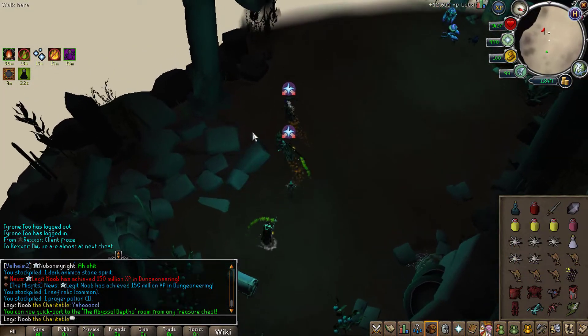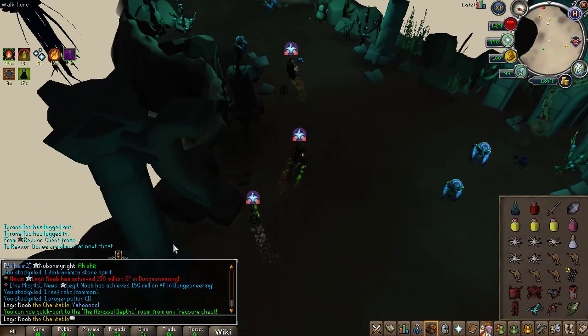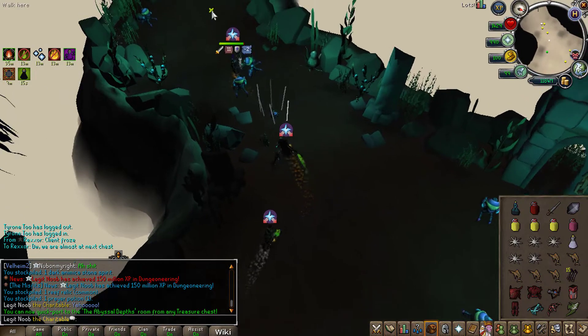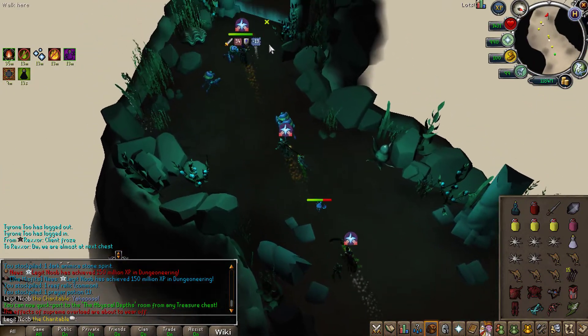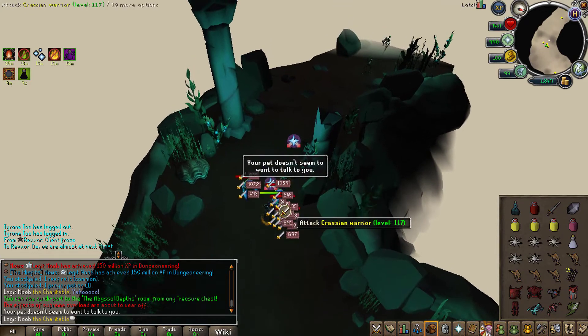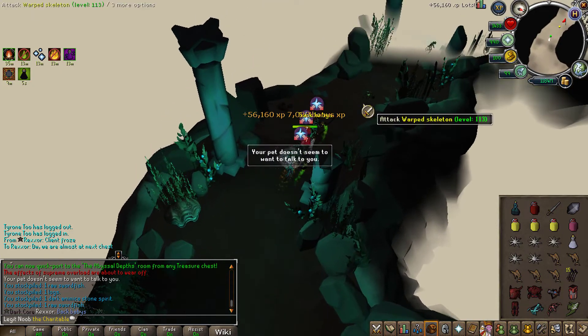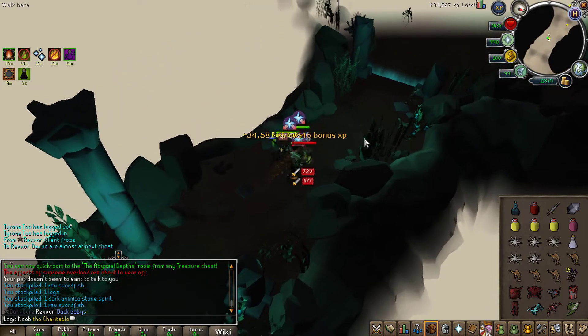I just hit a nice little milestone of 150 million experience in Dungeoneering while doing Elite Dungeons 3. So far I've been having an amazing day — I've got the Wand of Appraisal, I've got 150 million XP in Dungeoneering, and I got the pet, which is super sick. Hopefully we can finish today off with another nice drop to help out with the Board Hunter items.